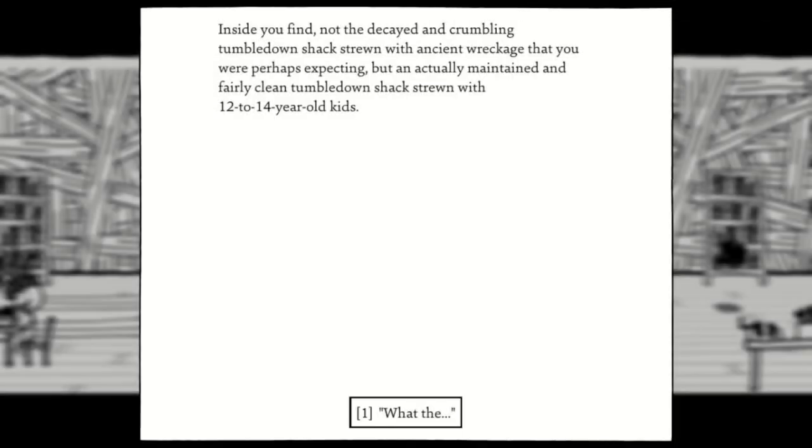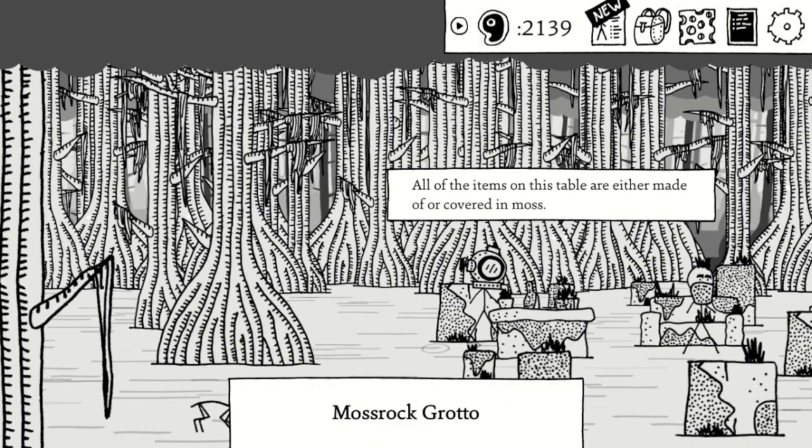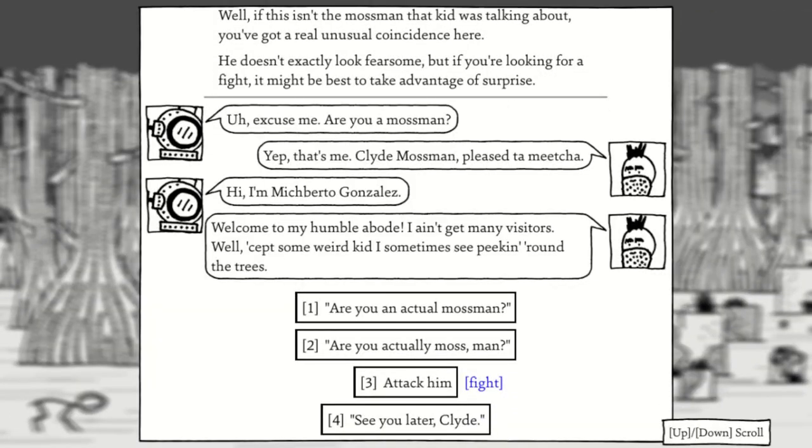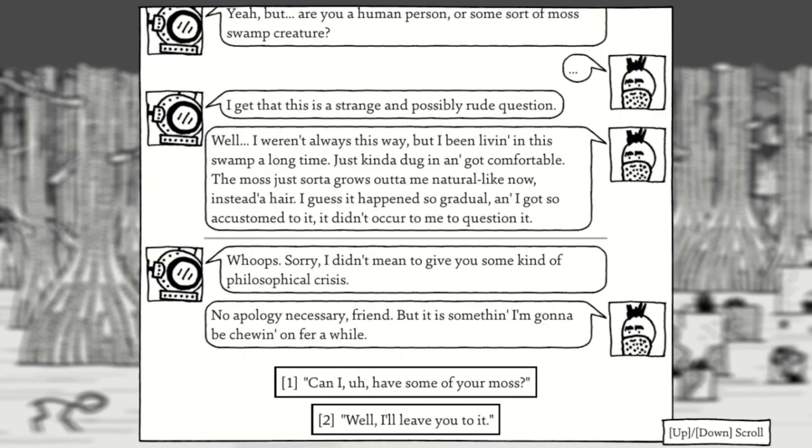The monster shack has the best accessory in the game, and one of the quests takes us to meet the Mossman. After we clear up his questions about who he is — whether a monster or a human — you can ask him if he's a hobo and send him to the camp. Just don't tell him he's a monster, otherwise you have to fight him.